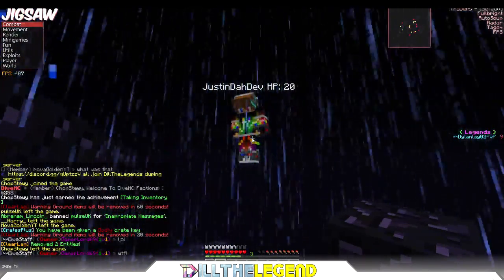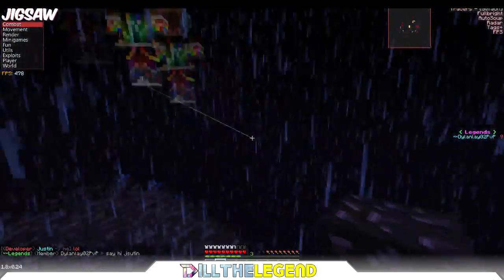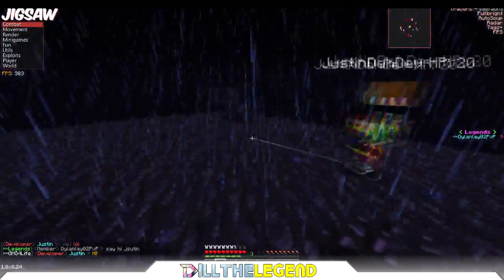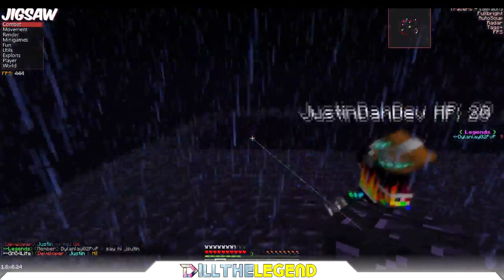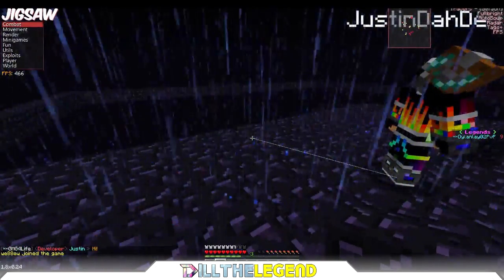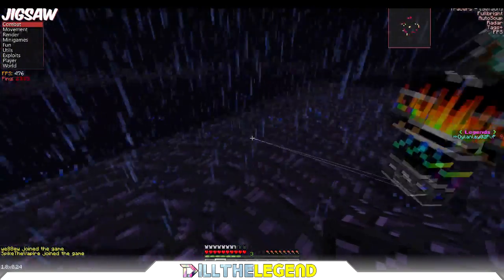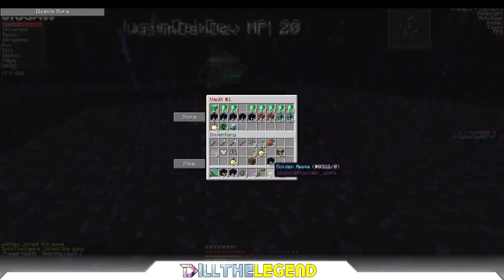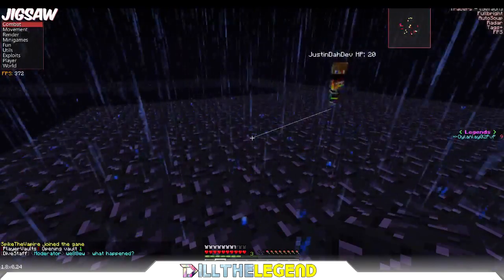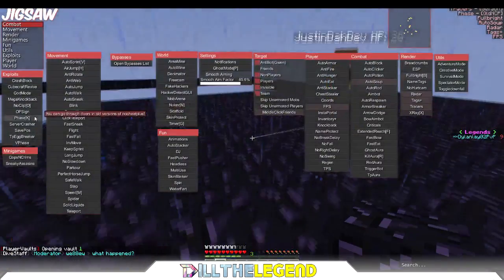Hi Justin. Justin is awesome. He's like the dev on here, and I was just building a base up here or whatever. So this is how y'all are going to do the dupe. You are going to have to phase — I explained this in other videos — so put whatever you want to dupe inside your player vault. Now that it is in there, we are going to phase, and on this hack, we can phase.